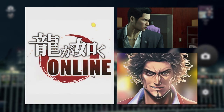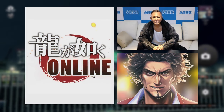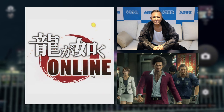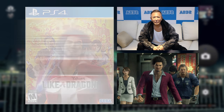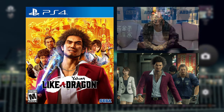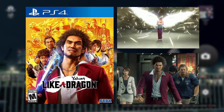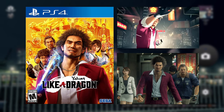Though Ichiban was originally only going to be in the mobile title, it was the decision of executive director and franchise creator Toshihiro Nagoshi that Ichiban was positioned as the leader in future mainline entry games. Yakuza: Like a Dragon has received enthusiastically positive reviews from both players and critics, praising the game for its narrative, characters, gameplay, presentation, and unique take on the JRPG genre.